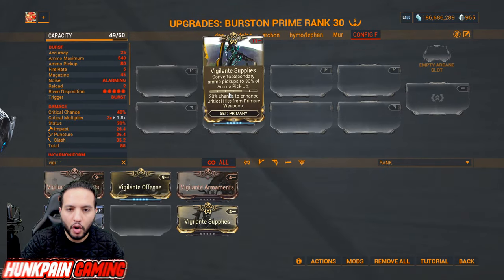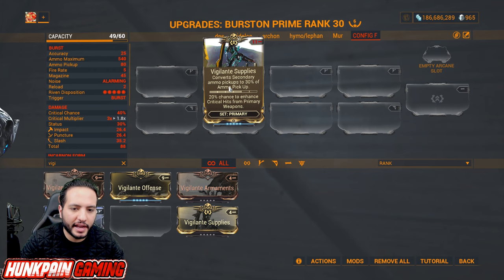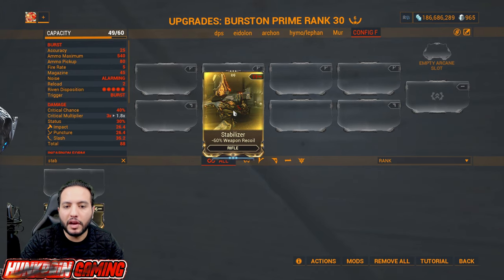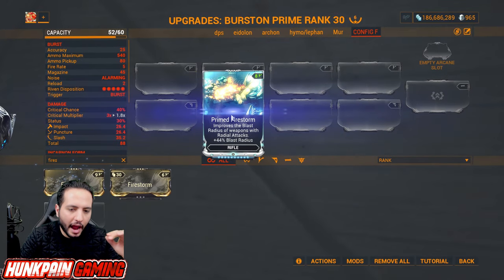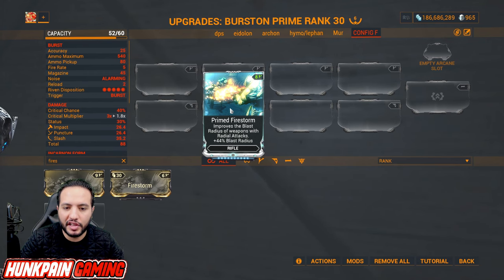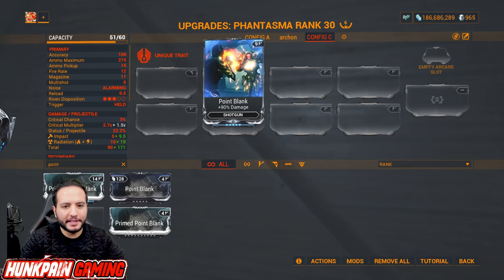Hush is easy to get from spy missions. Stabilizer to reduce weapon recoil. Firestorm for AOE weapons — highly recommend upgrading to Primed Firestorm, which improves blast radius on weapons with radial attacks by 44 percent. Now let's go to shotguns. Start with Point Blank for 90 percent damage, then upgrade to Primed Point Blank for 165 percent damage when you get to the advanced game.